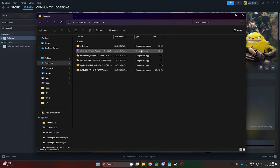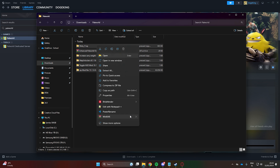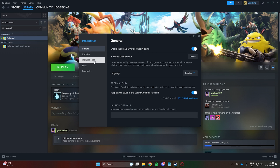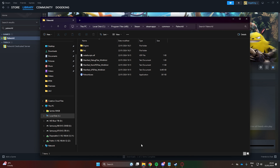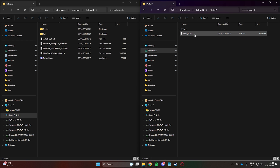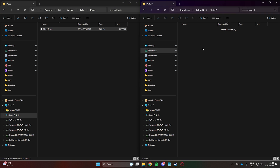Now let's install the mods. Extract all your mods to their separate folders. Open the game directory. If the mod you are trying to install has a .pack file in it, it needs to be placed in the second Mods folder we created in the Content folder. You can copy or move it there. For example, this one is done the same way.